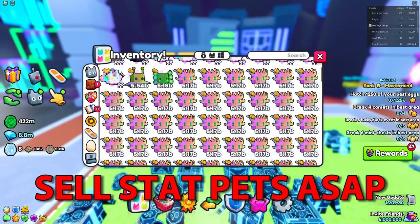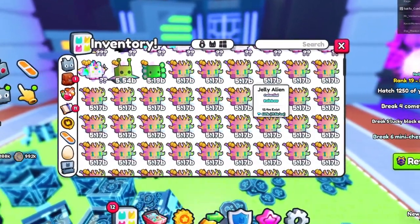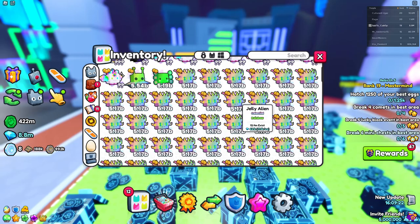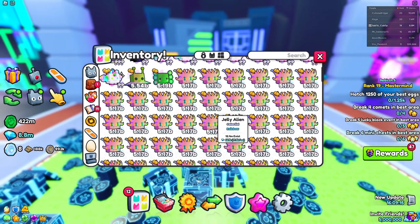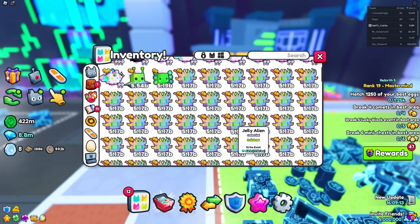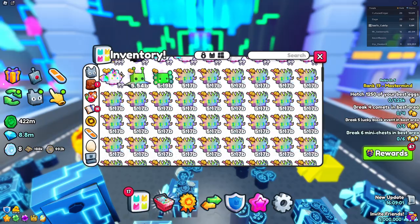The most classic way of getting ready for update 8 in Pet Simulator 99 is actually selling all of these statpads. Because if you don't sell them, they are just going to turn into a big old value of zero. So I recommend you sell them as soon as possible because the update is going to be out in 16 hours.